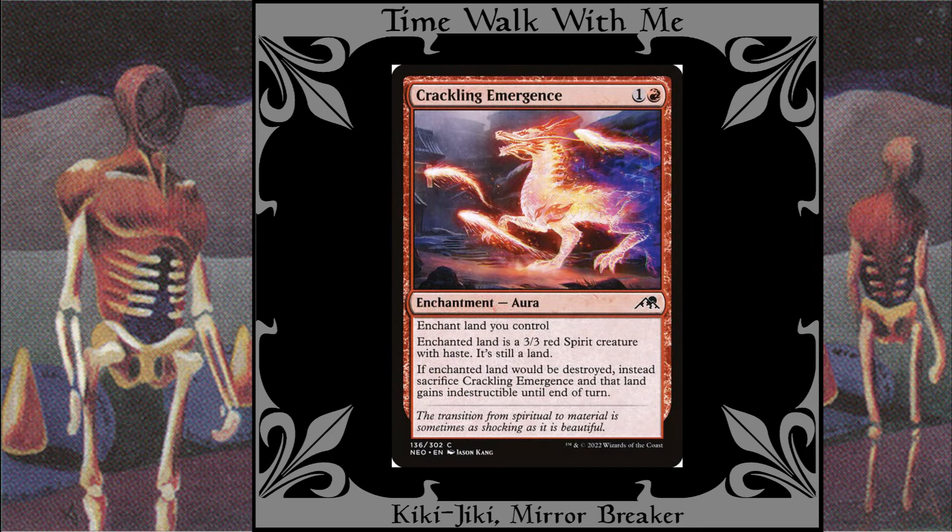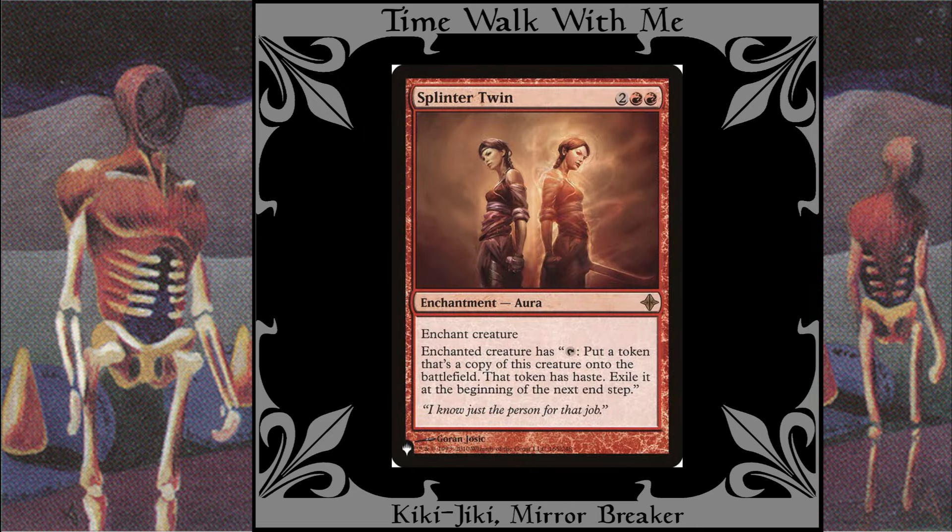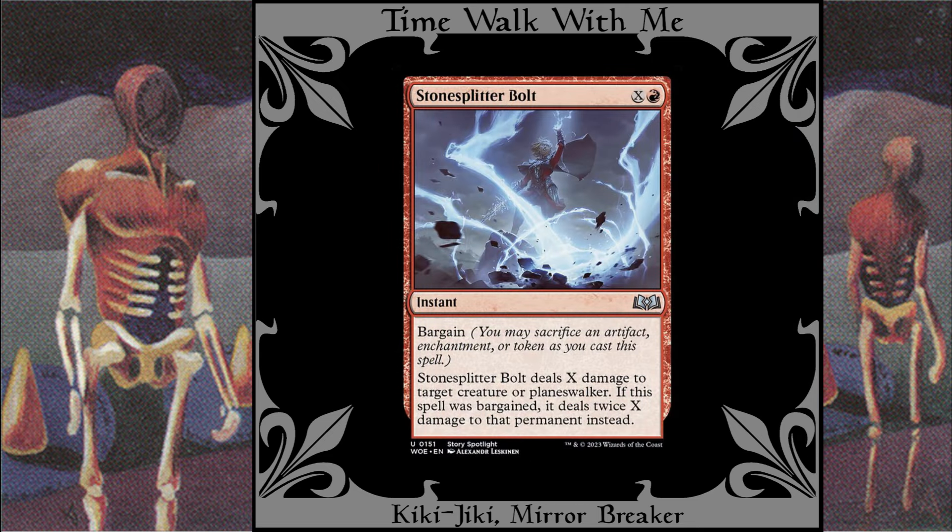Crackling Emergence: With this I can make a temporary token copy of one of my lands, which can come in handy if the land has a sacrifice ability that I want to abuse. According to the rulings, the copy won't be a creature since the token only copies what is printed on the original, and the original isn't a creature, so the copy will just be a land. Splinter Twin: This turns a creature into its own Kiki-Jiki. There are many ways for this to go infinite, but I don't do that in this deck. Stone Splitter Bolt: This can take down a very big creature for a relatively low cost.